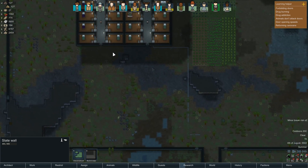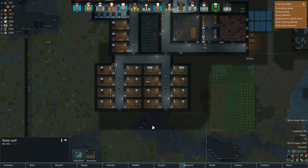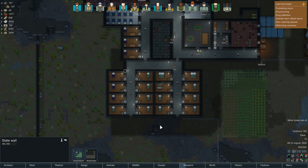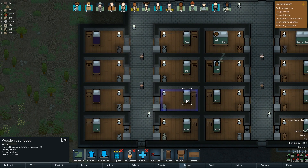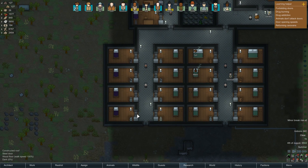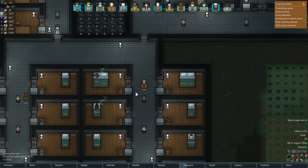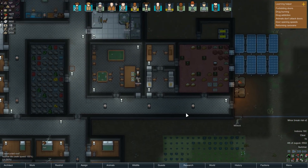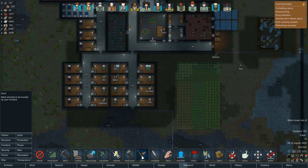I did want to do a hotel sort of area for the guests as well — prioritize rooms for just guests and only guests, because right now we're kind of in a mismatchy sort of situation. This bed is unowned. Eva, I might move you here and turn this into a guest bed. I do believe Chris moved from that bed to Yuli's bed because they're an item, which I like. I do like a bit of love in the colony.